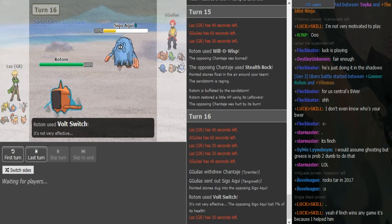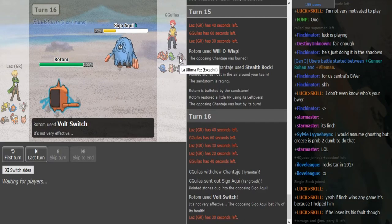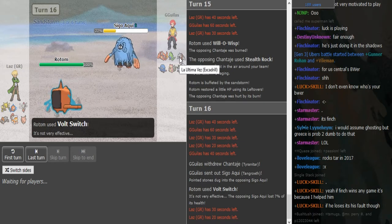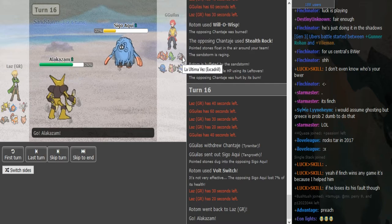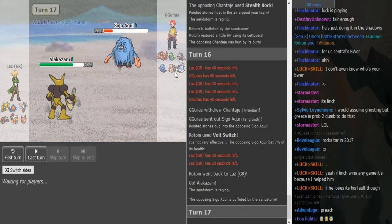He does Volt Switch as Titta withdraws. Tangrowth is in — Volt Switch, nice play! Now Alakazam basically gets a kill. Excadrill could come out on a Psychic and threaten Alakazam out but that's the only thing that can threaten it. Everything else doesn't want to come in on it. Focus Blast here — as long as it connects it pretty much guarantees a kill. Zard can switch in with rocks up, Tangrowth is obviously in range of Focus Blast, and Thunderus can come in but it should die to rocks, Focus Blast, and Psychic.